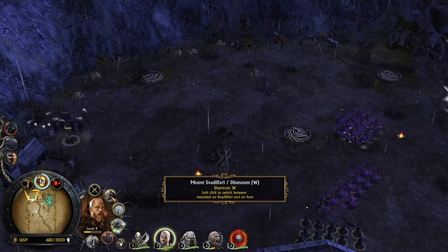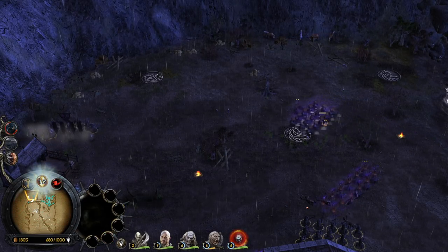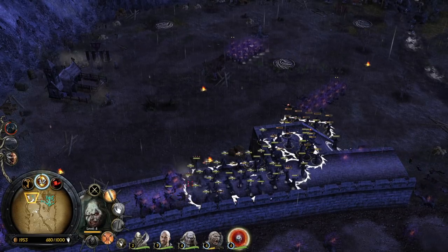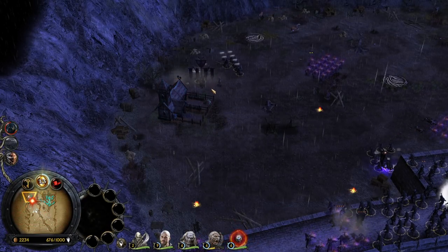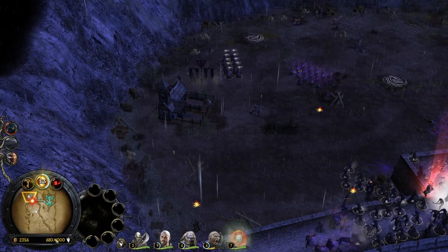We can summon additional units to fight for a short period of time. Let's kill them all — 13 power points collected, we are 12 power points away from 25. That's dope.